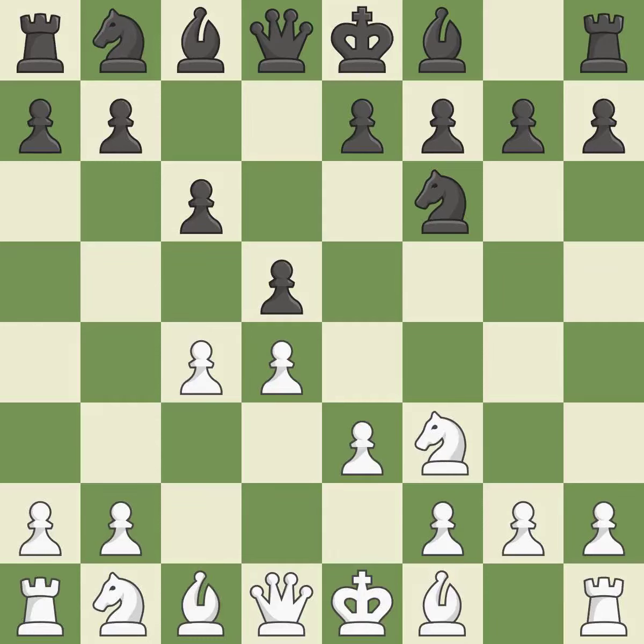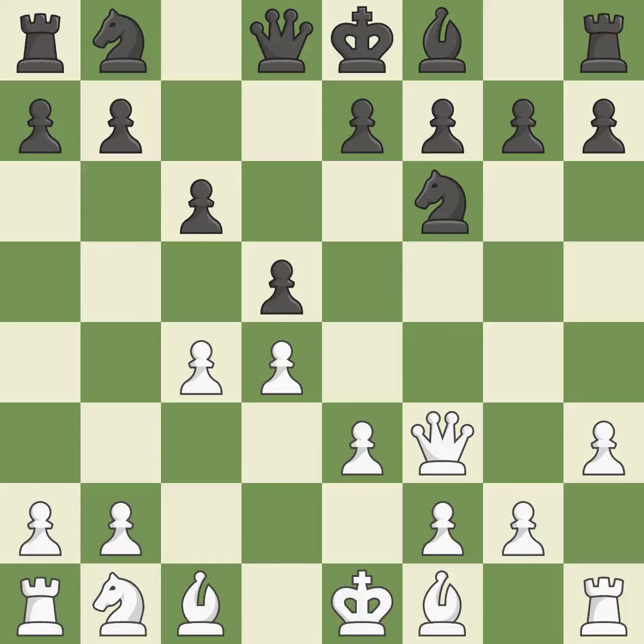e3 supports the d4 pawn and allows the light-squared bishop and queen to develop. Bg4 develops the bishop and pins the knight to the queen. A pawn kicks the opposing bishop, forcing it to move or risk being captured. It is a fair deal after all captures and recaptures — the bishop will be better off as a result.